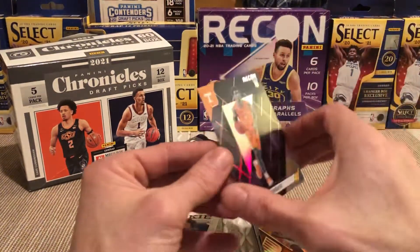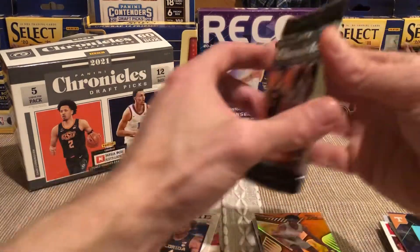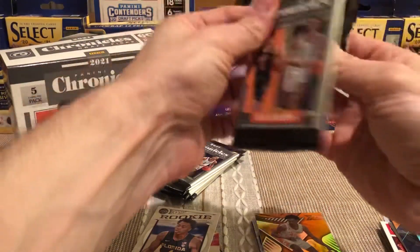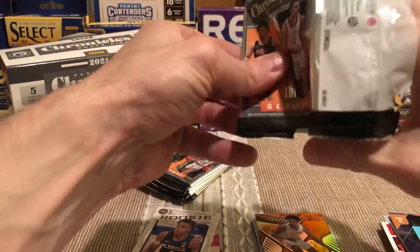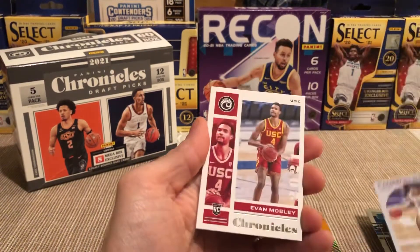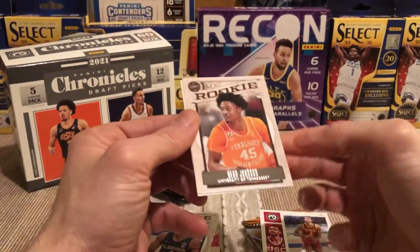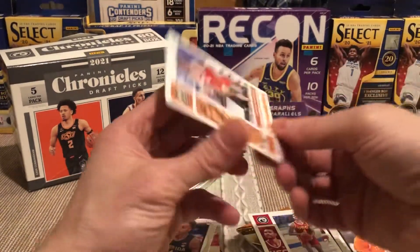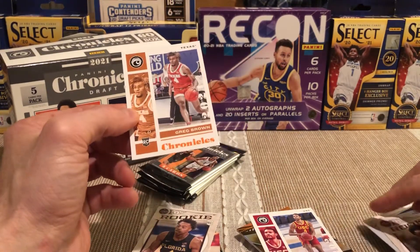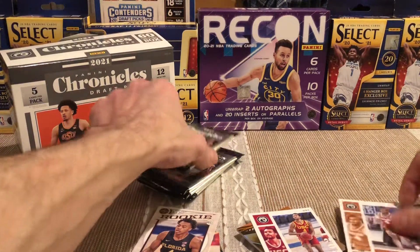Jaden Springer — this recon is nice looking. I don't know if Jaden's playing. More packs to go. We already got a huge hit so I'm okay with this entire box just because of that Scotty Barnes courtside. Jalen Johnson, Cameron Thomas, Evan Mobley — I know it's Chronicles but it's Evan Mobley! Keon Johnson. Craig Brown — oh, this is an orange parallel, probably an exclusive.